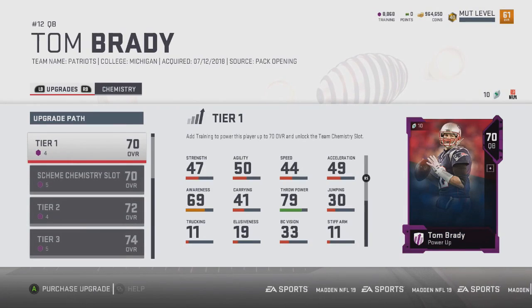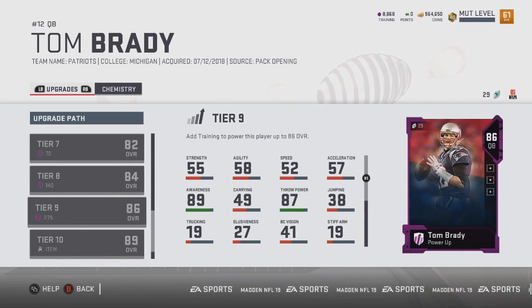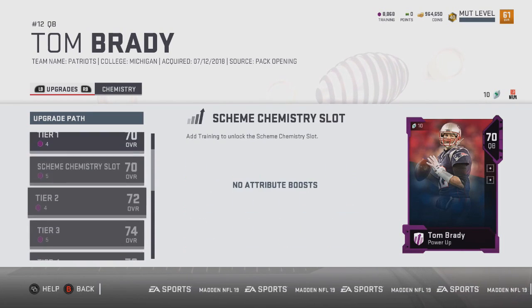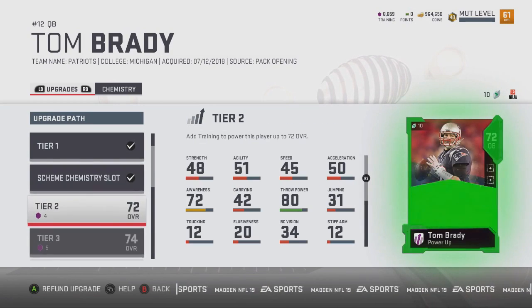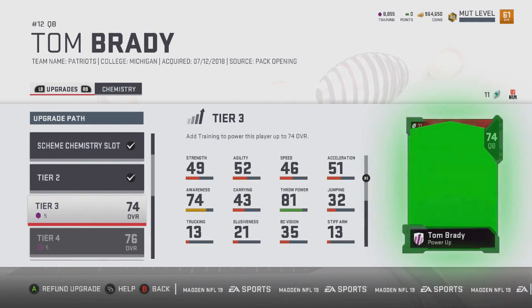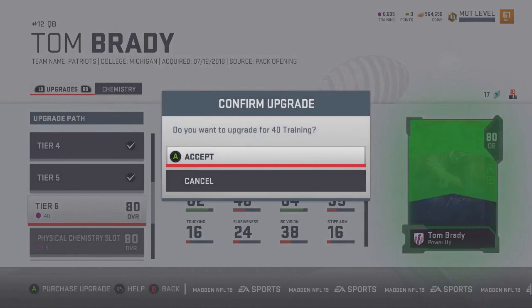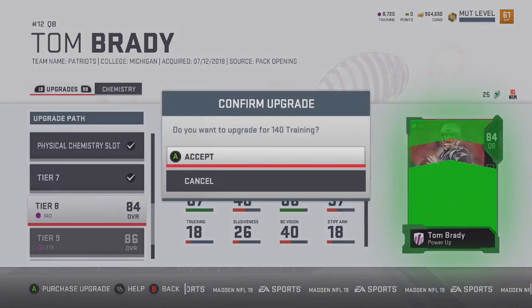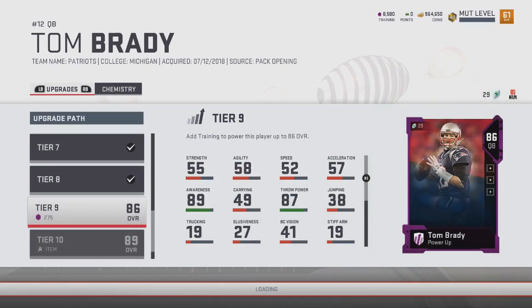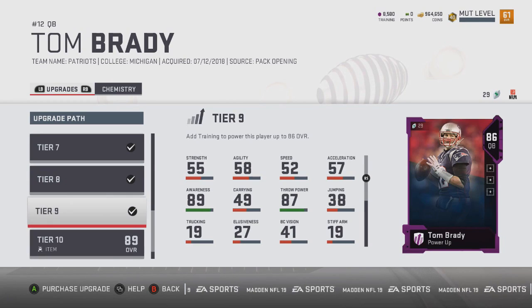When you get a base version of a power-up card — which is a 68 overall Tom Brady — they're very common and probably very cheap on the auction block. Even if you don't have the base elite Tom Brady, with just training points you can take that base power-up card and power him up all the way to like an 86 overall. If you do have the base version, you upgrade it to his final tier, use his actual base elite, and upgrade him to an 89 overall. The cool thing is you can refund everything — unlike last year where the main complaint was you couldn't refund or break the card back down.